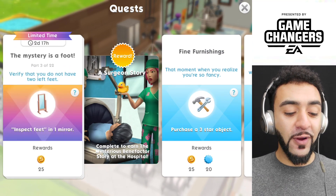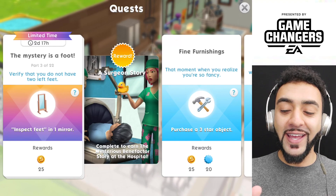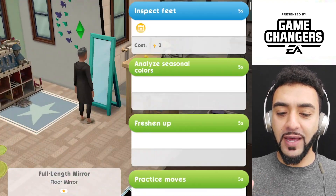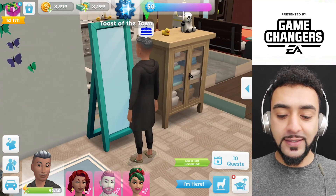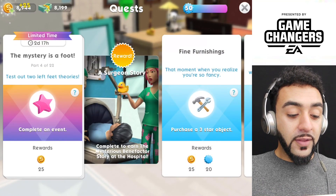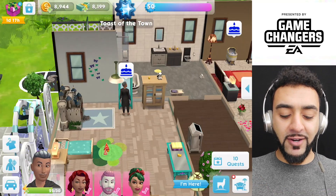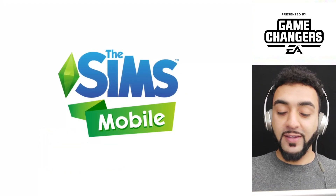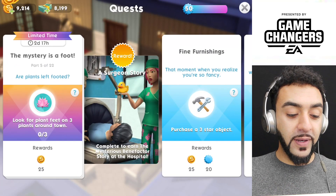Part three is verify that you do not have two left feet — inspect feet in one mirror. Let's inspect feet. It's a shame that we can't actually see what he's looking at. The next one is test out the two left feet theory — complete an event. Well, we've got loads of events completed. Let's go ahead and complete one. Completed.